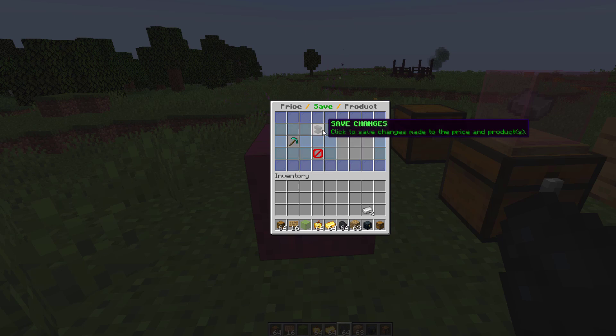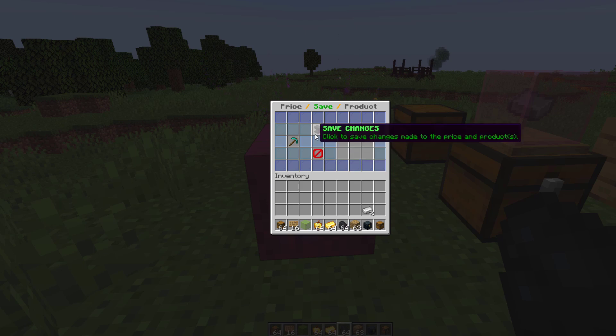In this case the price is a diamond pickaxe and that will allow someone to buy eight diamonds, which is actually a very good deal. So what we're going to do is change that — we can click the product to get rid of it and we're going to pop in two iron ingots.